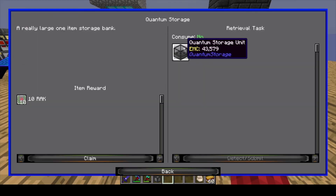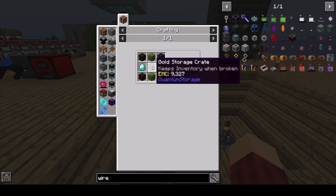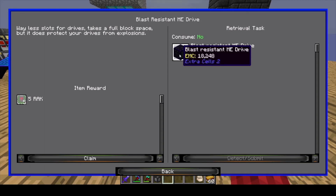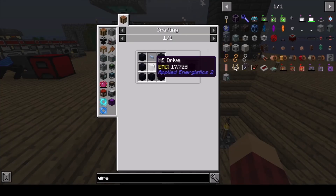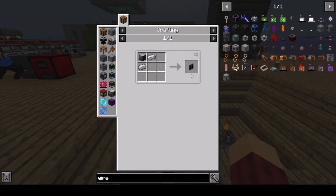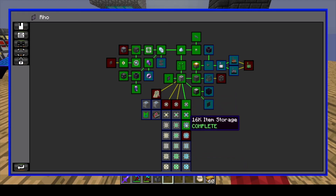Next we have quantum storage — I made a quantum storage unit, which basically just holds a lot of items and the recipe is really simple. Next we have blast resistant ME drive — apparently it's blast resistant, it's just some obsidian, a cable, and a drive. And then we have a flat drive — I don't know why you would need that. And then we have our storage items, we've made those anyway.